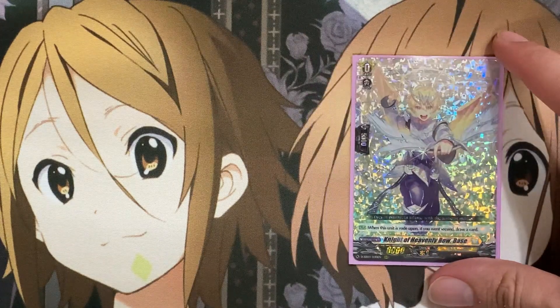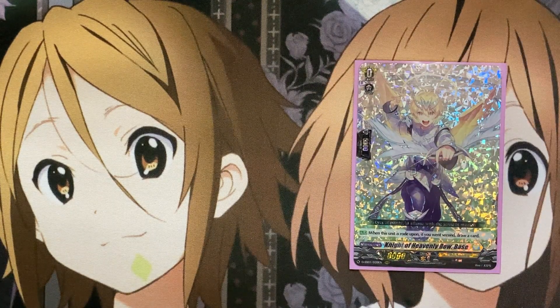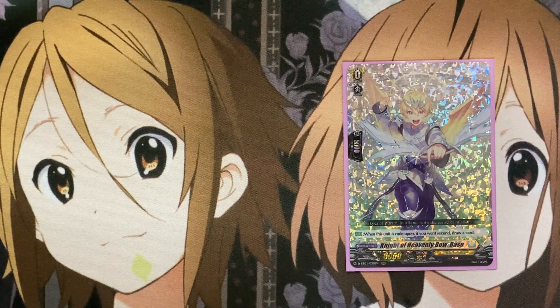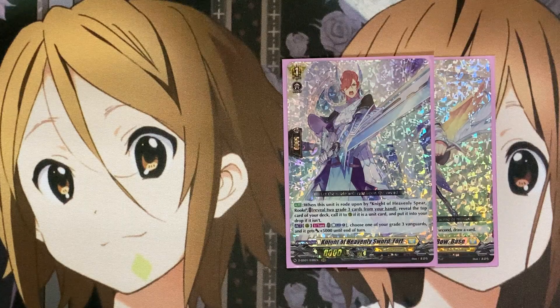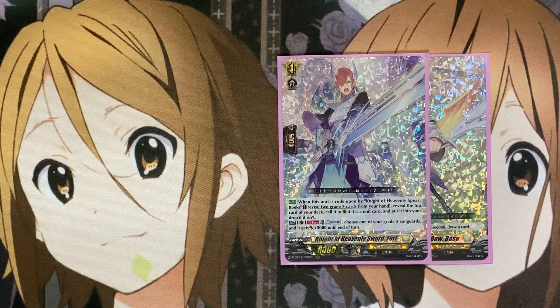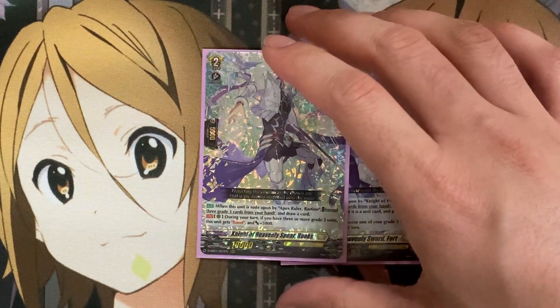For the ride deck, starting off as always, our starter is Knight of Heavenly Bow Base. When this unit is ridden upon, if you went second, draw a card — pretty standard and the most fitting for the deck being the starter for the Knight of Heavenly series. Our Grade 1 is Knight of Heavenly Sword Fort. We're still sticking to the majority of the main deck being Grade 3 units, so this is one of our only Grade 1 units.